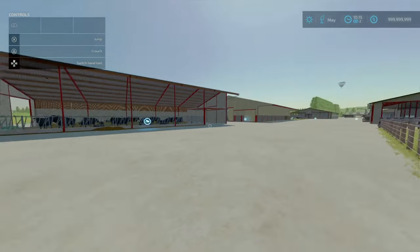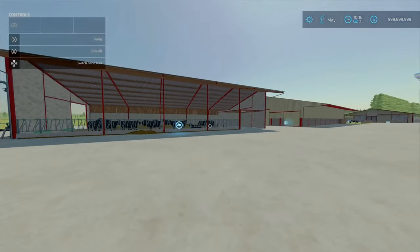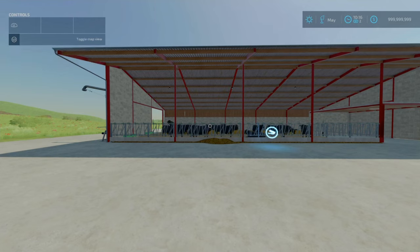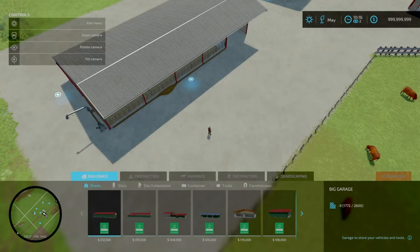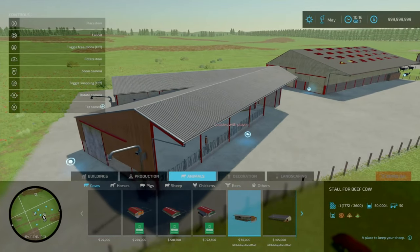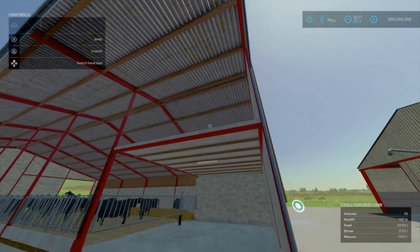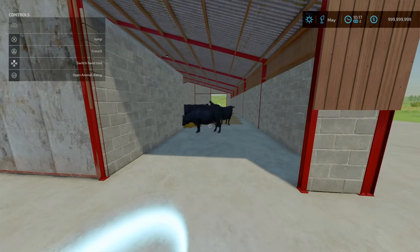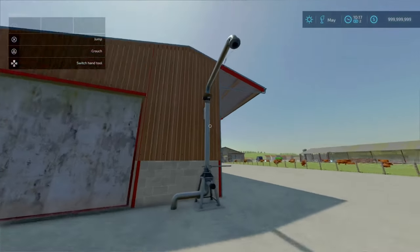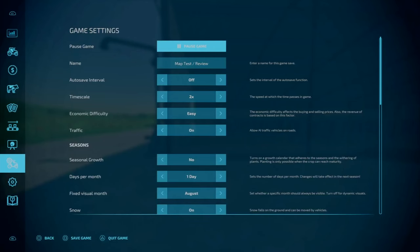First I've got the cow barns set up. There are nine cow barns in this pack, ranging from 10 to 20 slots on console — most are 19 or 20. The one that's 10 slots is the beef stable. You'll find this in build mode. Your feed input is over here, there are two animal triggers, manure spawns on here, and the straw output is here. This is designed for beef cattle — there is no milk output. It costs $105,000, holds 50 cows.